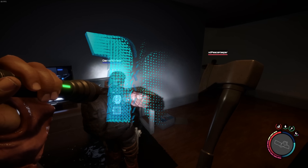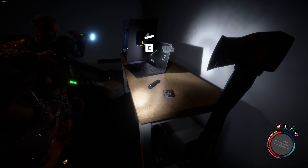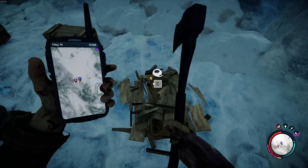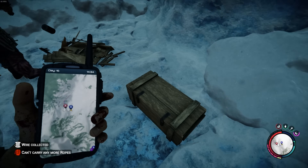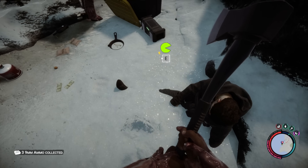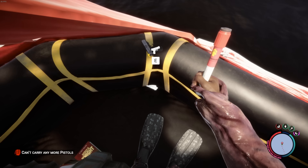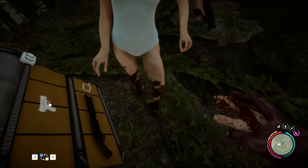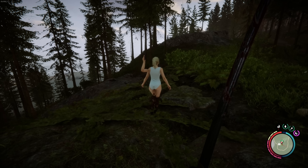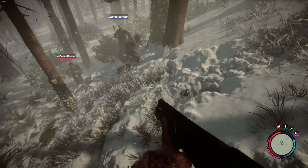Our final tip is probably one of, if not the most useful tip in this entire video, and that is that items respawn whenever you reload the game. This is incredibly useful as you progress and need more things like ammunition, ink, or whatever else you happen to want. It's especially useful when it comes to getting firearms, because you can get firearms more than one time — meaning you can give Virginia a firearm and then go get that same firearm a second time for yourself, so that now you are both locked, loaded, and ready to take out some cannibals.